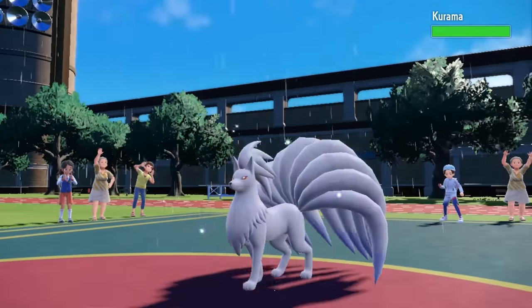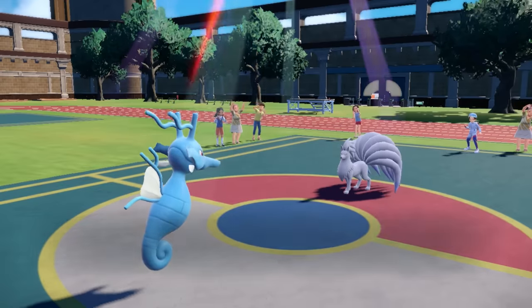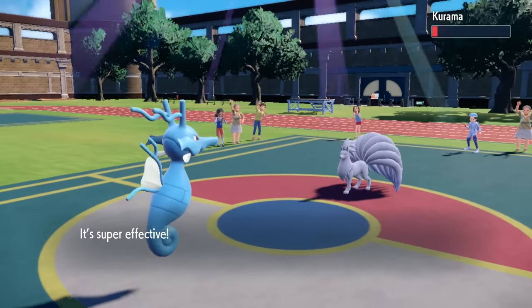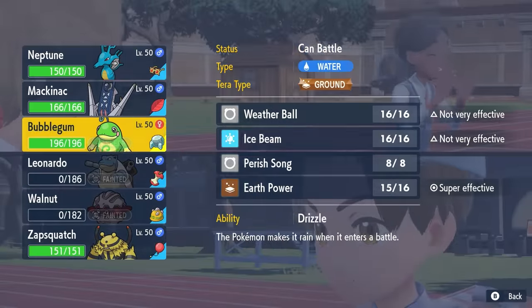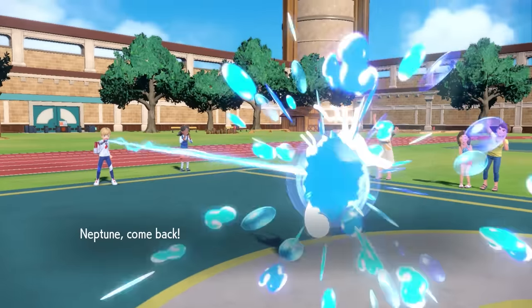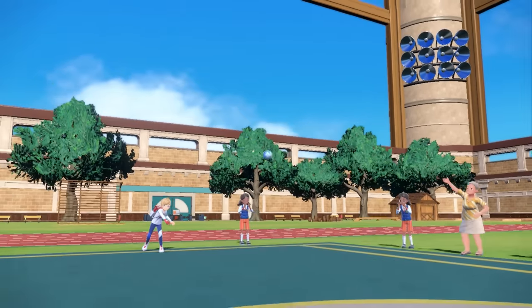They do switch into Ninetales, which comes in and takes chip from Stealth Rock, but changes the weather. The people watching are probably wondering what the hell is going on with all this weather swapping. I go for Surf — unfortunately it just barely lives, which does suck. But the good news is Ninetales is in range where it can't safely switch in anymore and get the Sun back up. We're on the cusp of controlling the weather.